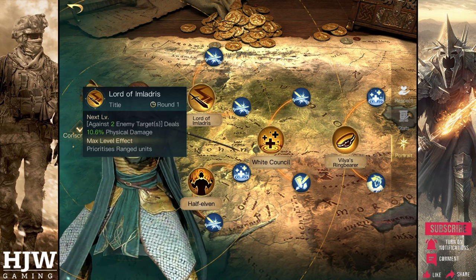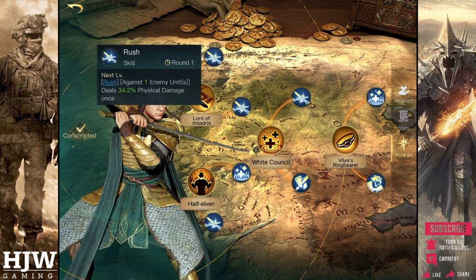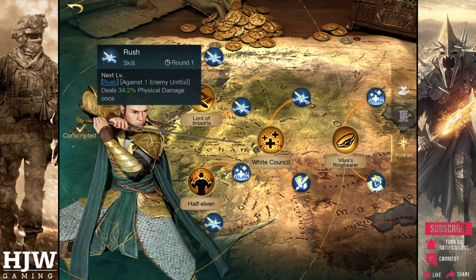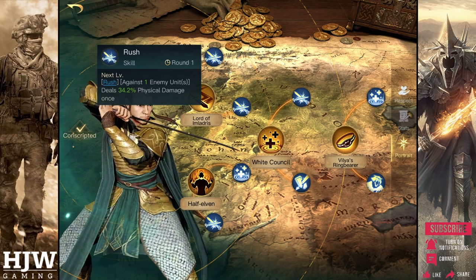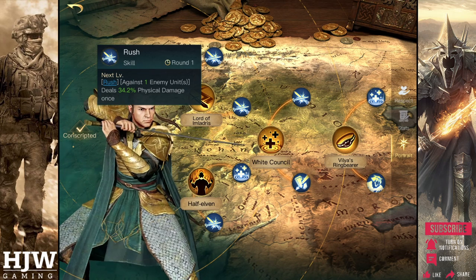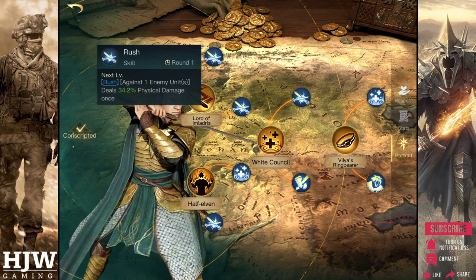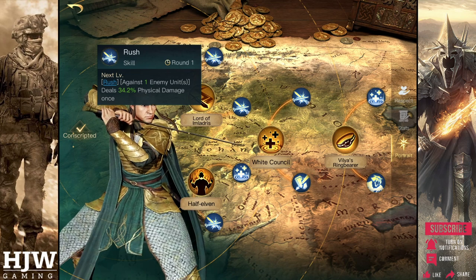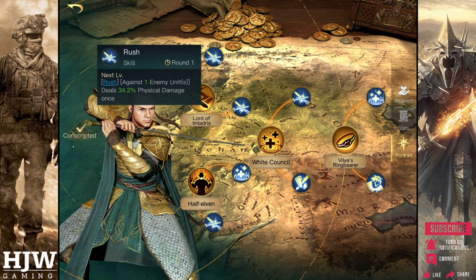The first sub skill of Lord of Imladris is the Rush skill. This hits one enemy initially for 34.2% physical damage and when maximised will deal 240% damage. It hits on the first round and then has a 1 round cooldown so will hit every other round. This amount of damage dealing is minor, and I would recommend building Elrond instead as a troop support commander rather than a commander damage commander, as there are better commanders for that. Therefore I would not recommend running the Rush skill.